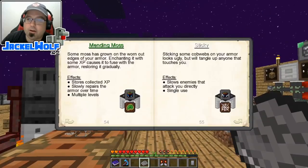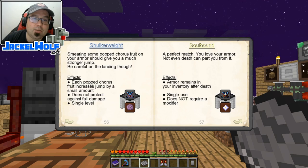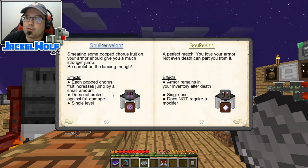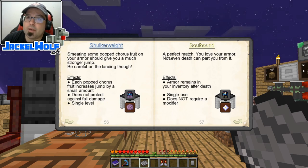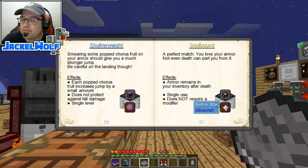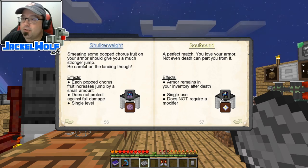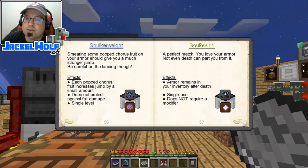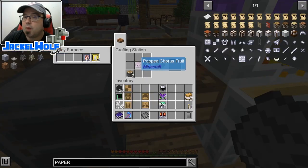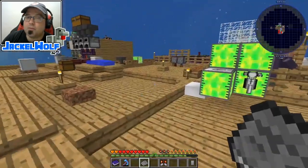Next up is Shulker Weight — smearing some popped chorus fruit on your armor gives you a much stronger jump. Be careful on the landing though. Each popped chorus fruit increases jump by a small amount, does not protect against fall damage, single level — though it's stackable up to level 20. We're also going to do Soulbound — you love your armor and not even death can part you from it. Armor remains in your inventory after death, single use, and does not require a modifier slot, which is really nice.